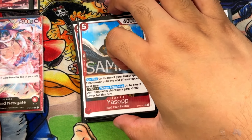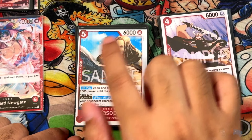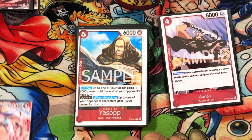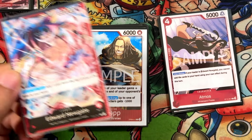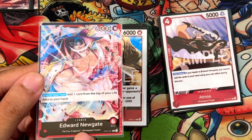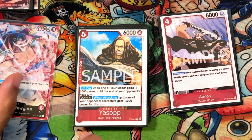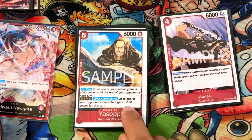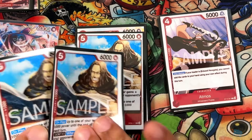Next up for an attacker, we have Yassop — another OPO9 red-haired pirate card. 5-cost, 6,000 power, 1-cost. On play, your leader gains 1,000 power until the end of your opponent's next turn. So you play Yassop, your Whitebeard will be 7,000 to attack into their face that turn and 7,000 on defense. Then if Yassop stays on the board, you can attach 1 Don and give somebody negative 1,000 power while attacking. Running 3 of these.